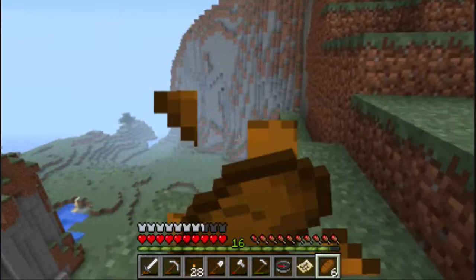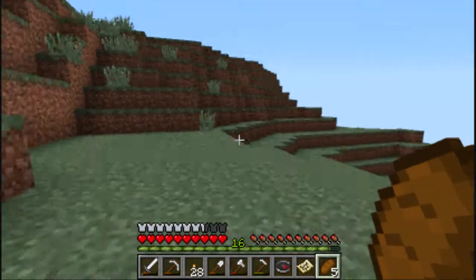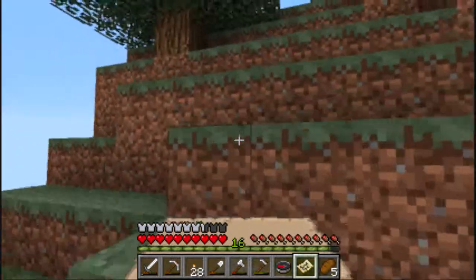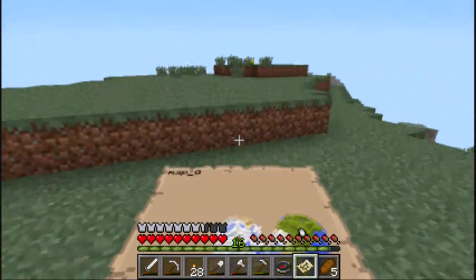Look at that — that's a crazy cliff. They really do need to add super tall mountains and stuff. I think that would be really cool — stuff where grass stops growing up top.